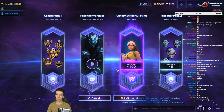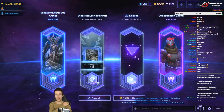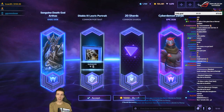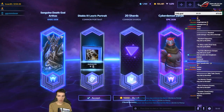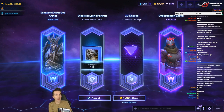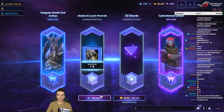Already had that — this could be better, I'm gonna re-roll this one. Sanguine Death God Arthas — or in other words, a funky master skin turned rare skin, which I'm okay with. He does have those weird horns but I don't own it yet, so that's gonna be great. And even better — 20 shards as a common item, and Cyberdemon Zarya — it's a new skin, one of the tints. Very nice, I like it, I'll keep it.